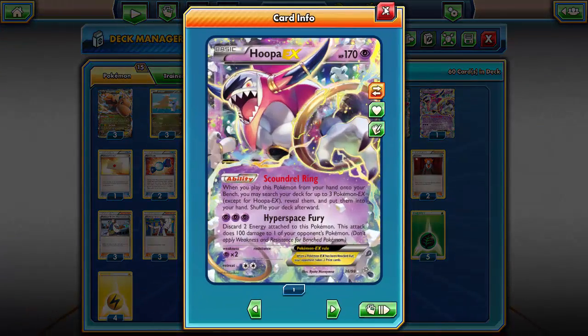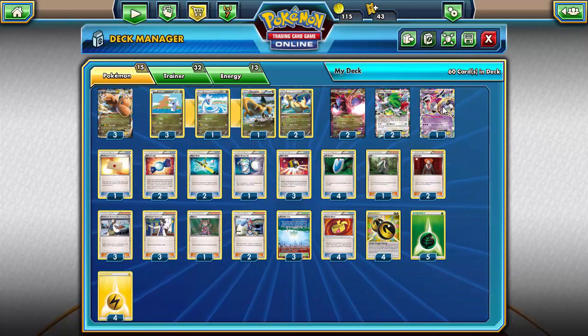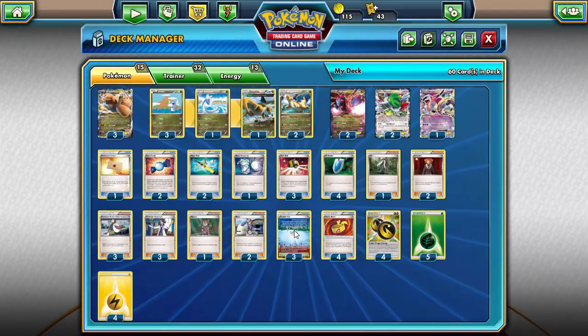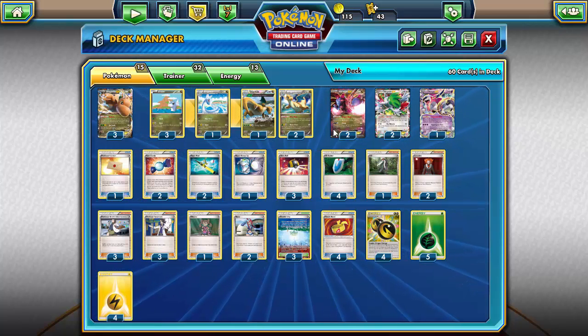Running a Hoopa as a tech just so we can grab Hydreigon, Shaymin, and Dragonite all in one turn if we play Hoopa down. Professor's Letter to get some Grass and Electric energy in our hand, whatever we need. Two Rare Candies to be able to evolve Dratini directly into one of the two Dragonites.